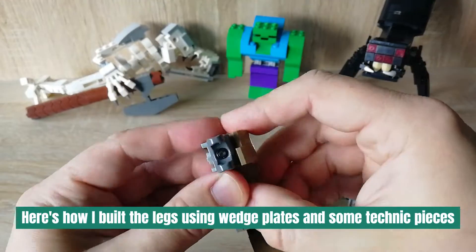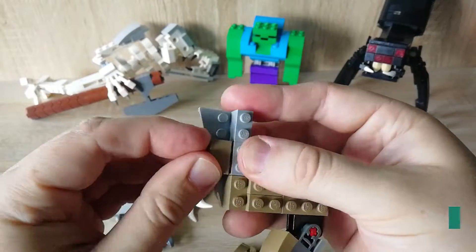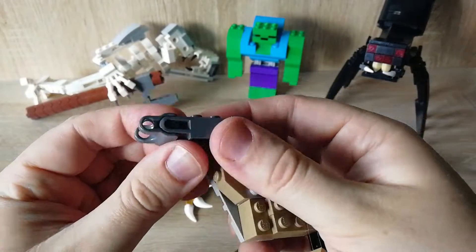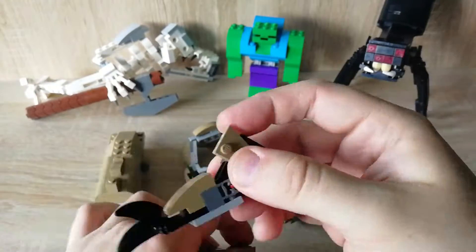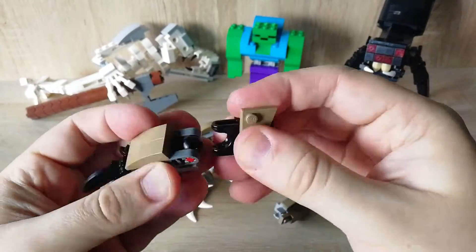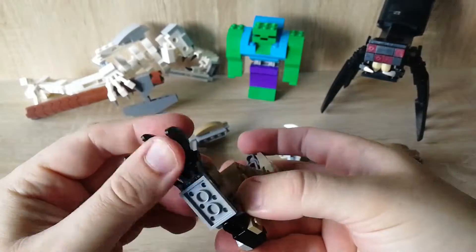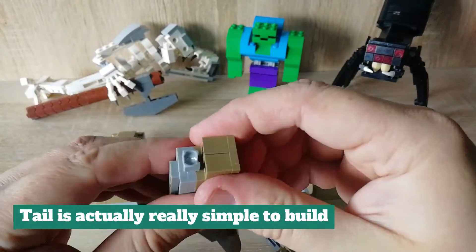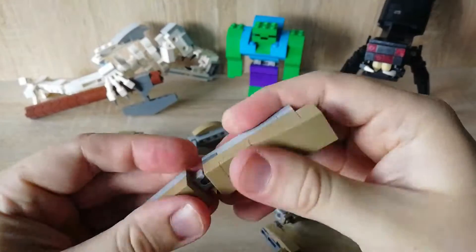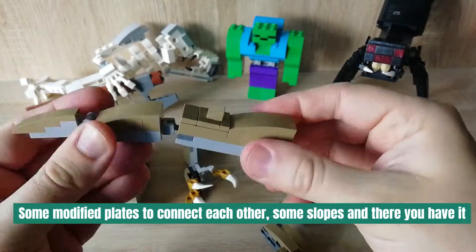Here's how I built the legs using wedge plates and some Technic pieces. The tail is actually really simple to build — some modified plates to connect each other, some slopes, and there you have it.